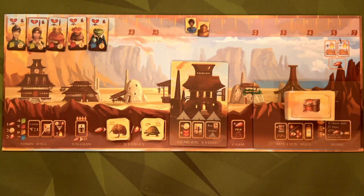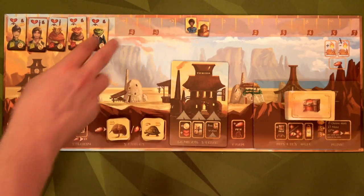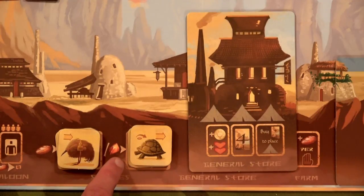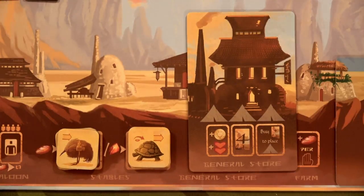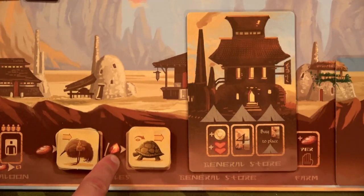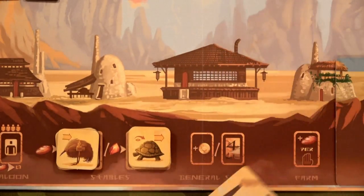On the day side of the board you have the pack bird and the turtle. The turtle costs one gem and gives you one additional movement, and once per move through an empty space you don't lose one heart. The pack bird costs one food and allows you to move an additional space and do all the other things the turtle can do, like hold a treasure. The turtle costs a gem which is more rare than food.